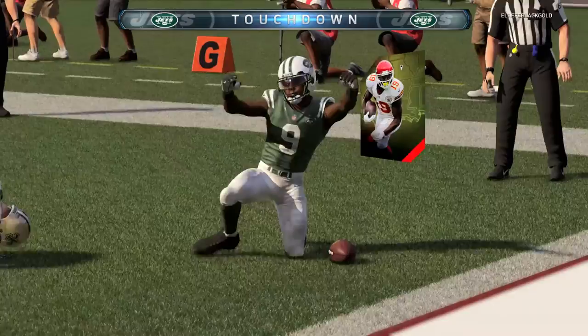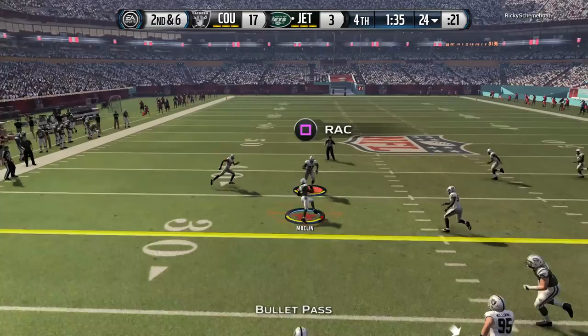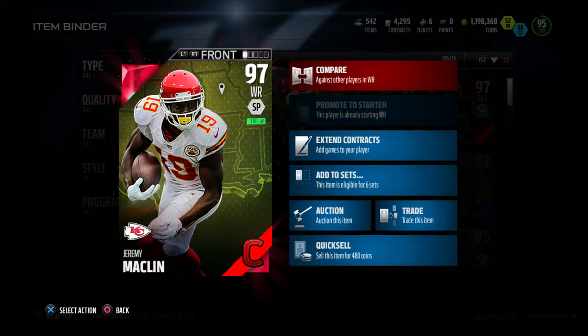Make sure he's not being pressed though, because when he gets pressed, he is not getting off the press and it will be frustrating. You will get sacked if he is your number one target on that play because once that press happens, he's not going anywhere. He cannot run block, so be mindful of that. Make sure to sub him out if you're running the ball on his side of the field because he is atrocious with run blocking. Do not run on his side of the field.